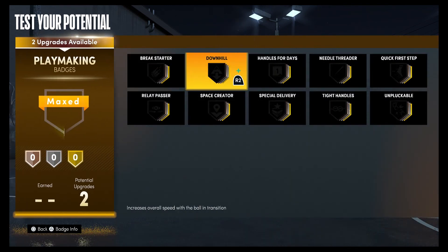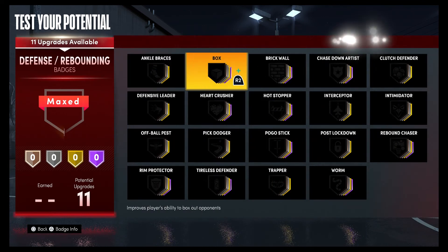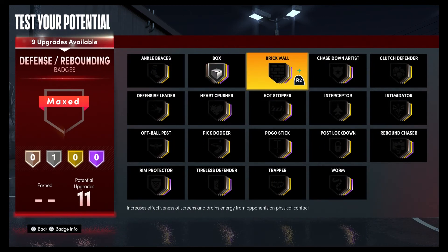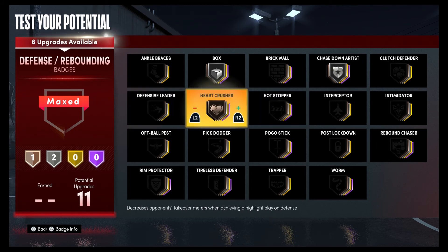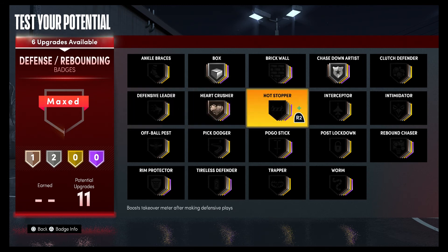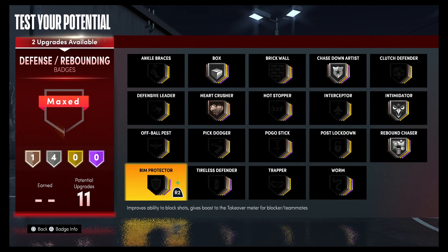For your two playmaking badges, you're going to put them both on downhill. For your defense and rebounding badges, you're going to put box on silver, chase down artist on silver, hard crusher on bronze, intimidator on silver, rebound chaser on silver, and rim protector on silver.